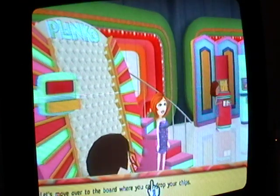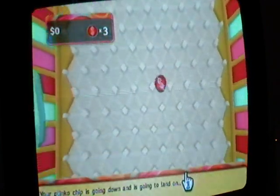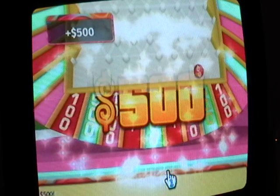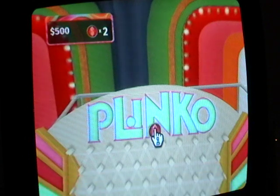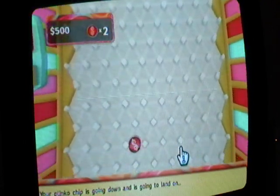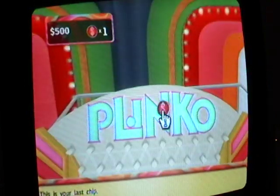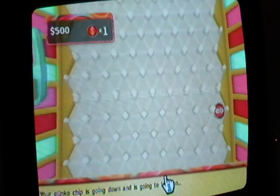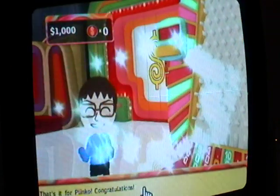Here's another Plinko chip. Let's try between the I and the R. Your Plinko chip is going down and is going to land on... zero dollars. Let's go between the N and the K. Your Plinko chip is going down — go more left, go more left, go more left — five hundred. Ian, I won you a thousand dollars in Plinko, that's not too bad.